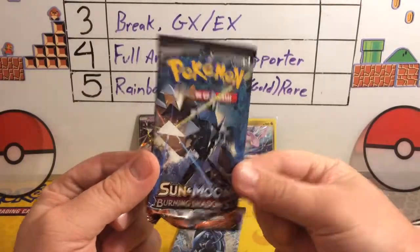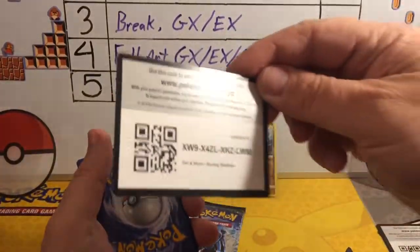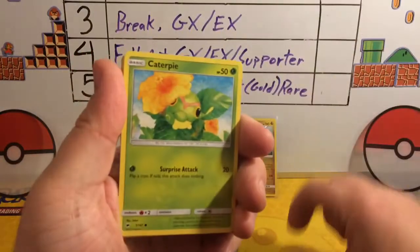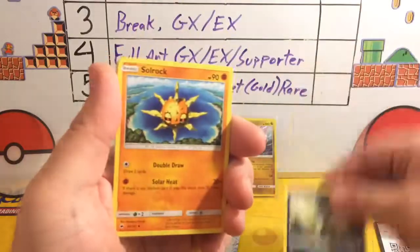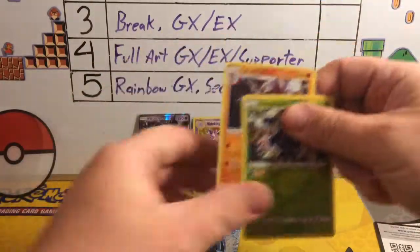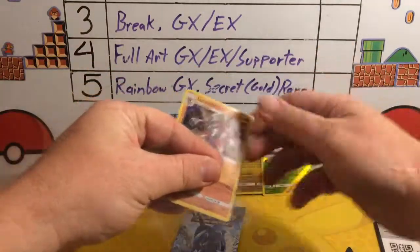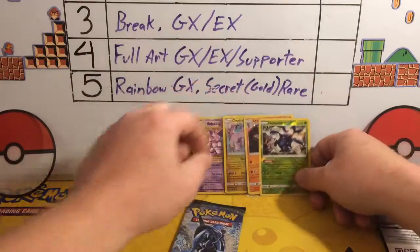First of two Burning Shadows packs for the last two packs. Let's see if we can keep up the goodness. There's the code card. We got Ledibull, Caterpie, Sandygast, Minipede, Sneasel, Solrock, Escape Rope, Clue. It's a Reverse Rare — that's a point. And a Holo Lycanroc. Okay, we are three for three, and we got three points out of this last pack — a Reverse Rare is a point and another Holo.